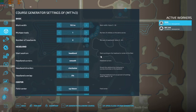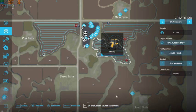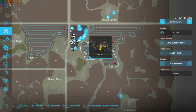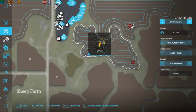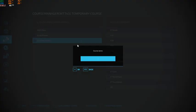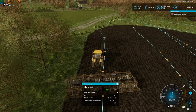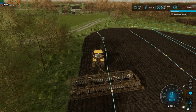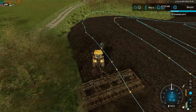We'll get him going on this field. Generate - perfect, yeah that'll work. Save under the Mandako, F4, and away you go. Perfect. And our other tractor is done, so we are officially done with this guy.